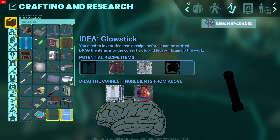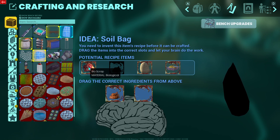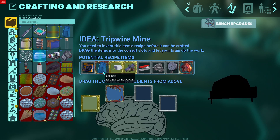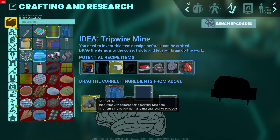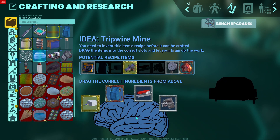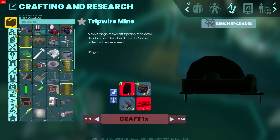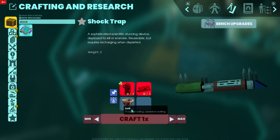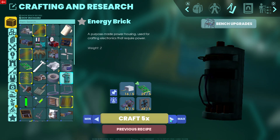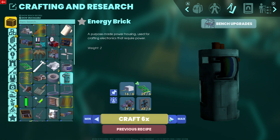I have new upgrades. Soil of egg - I don't know what I need for these. Garden plot round, garden plot square - that's good. A glow stick - who knows what that's for? We need to start making these. We need to make energy bricks. Let's make five, let's make six.